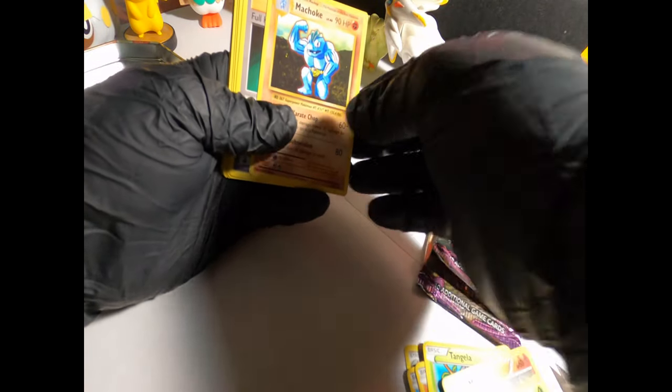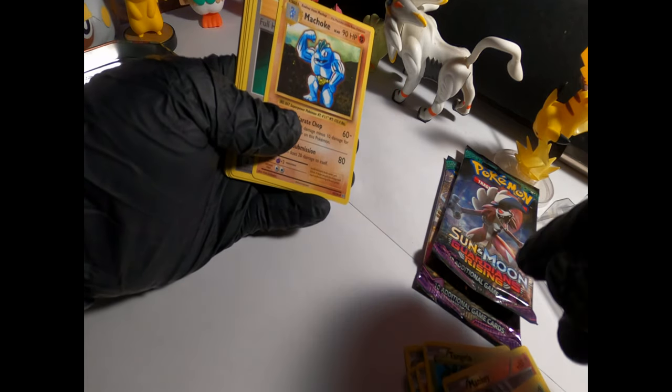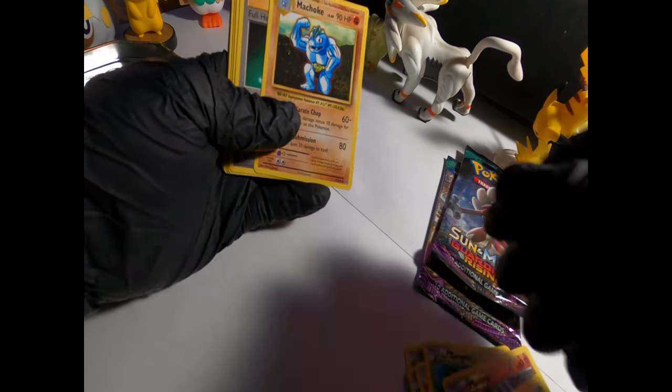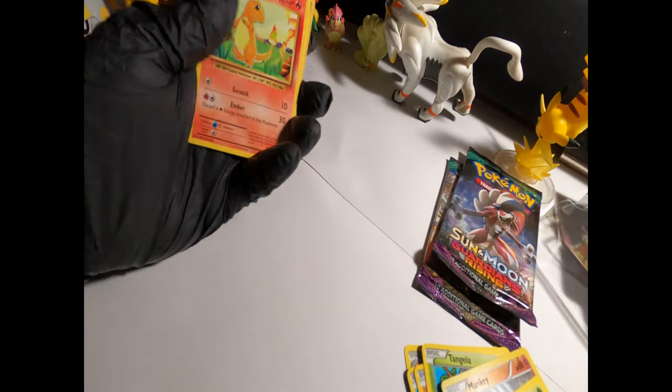Okay, one, two, three. A Machoke, and this is our Evolutions pack — these are the older art styles which I personally like a lot better. Some of the newer styles are pretty cool though. Full Holo in a Source Spirit Link, Magnemite, Seal, Charmander.